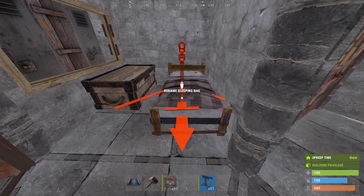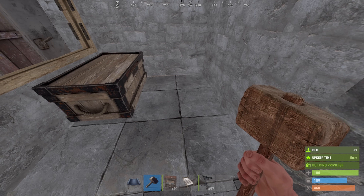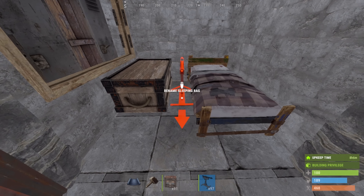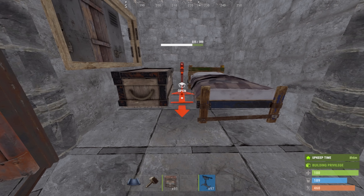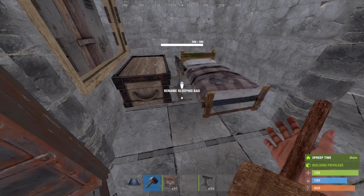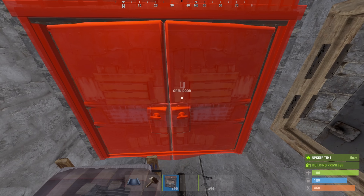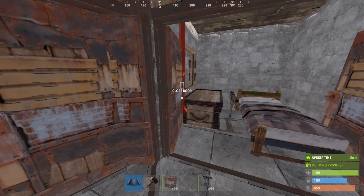Additionally, if you place things correctly, you can actually place a shotgun trap here. This does require that I place this close enough to the wall — there we go. This can be very useful if you are getting camped, so that when you open the door and someone's there, they get blasted before you do.